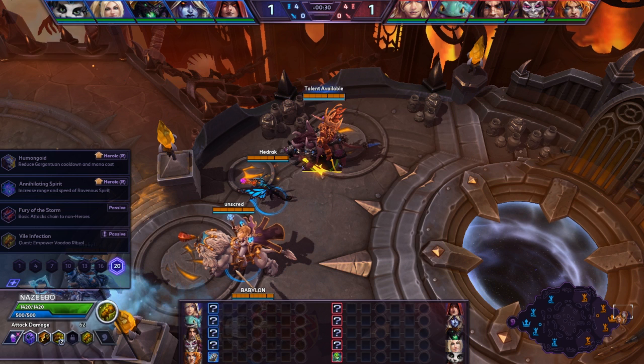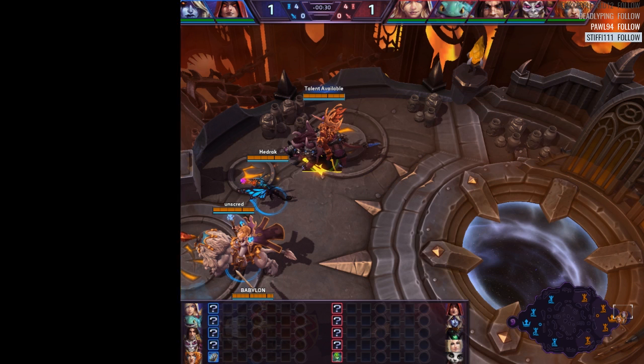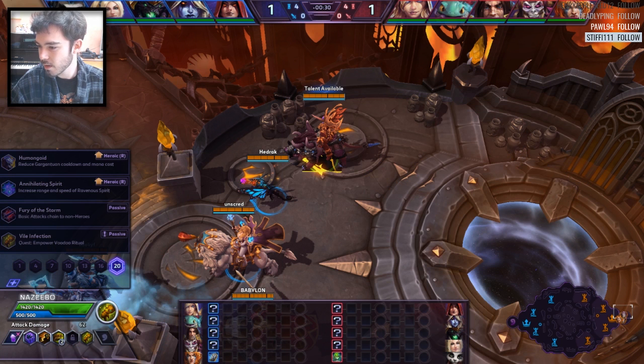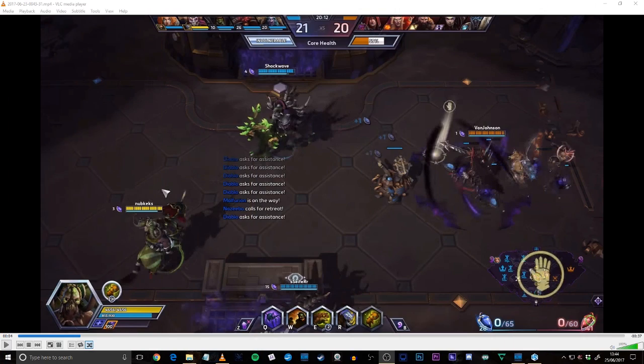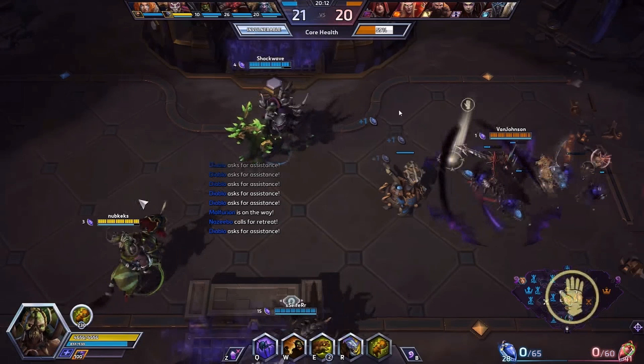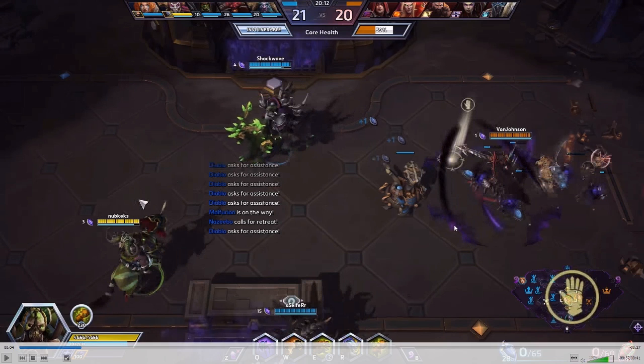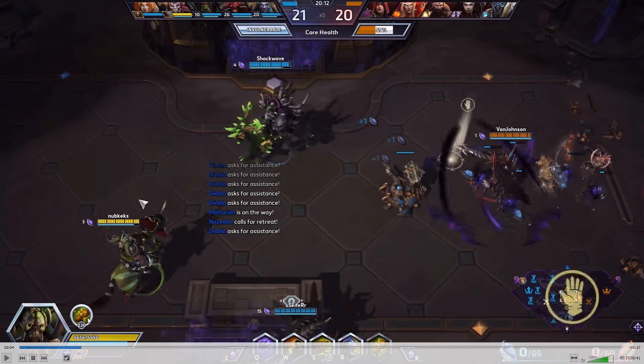I actually took a little video to show you. This is one of the most recent ones I did on Nazeebo, though it is a bit out of date. You can see we're well winning this game, basically stomping it. I'm on full Q build Nazeebo. Superstition was actually strong at this time — it's been nerfed since, so it's not as good anymore. You can see I actually have 230 stacks. On a map like Tomb, where you can rotate between two lanes and stack up your quest, that's pretty good.